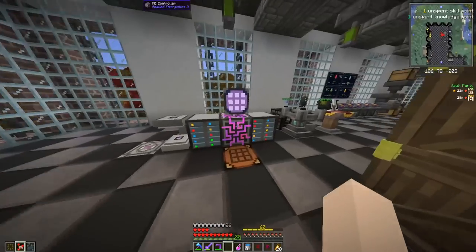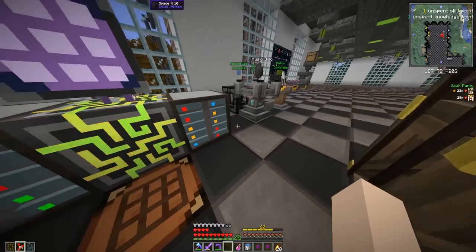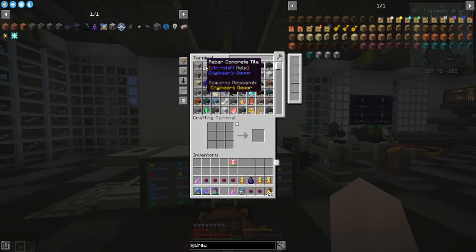Stuff I want to do today: you see our storage drives, you see those red lights? Red is bad — that means these storage drives are completely full. It says 1024 out of 1024 bytes used, meaning they're completely full at 8000 items each. As you can see in our system, we've got rows of items with over a thousand of many things.